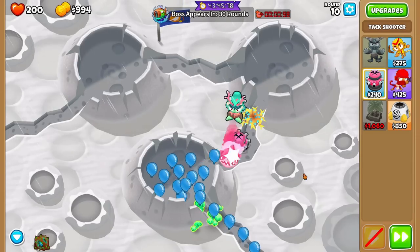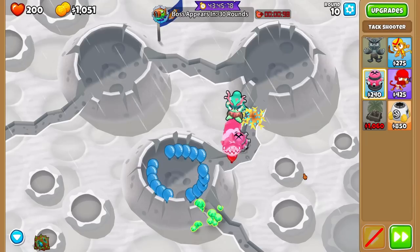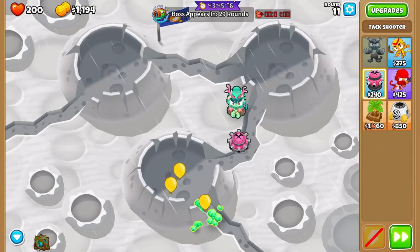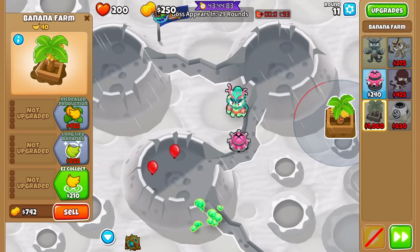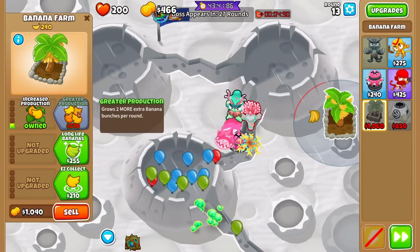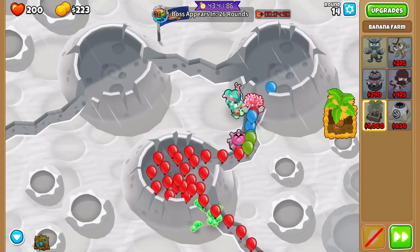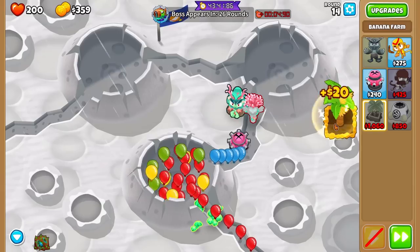Ninja Kiwi is working really hard to make sure every single tile is possible, because there's no human verifying — it's not like the challenge browser where every challenge is verified. They're giving a variety of towers to make sure you don't get stuck with something like Ice Farm Village. As for heroes, it's not completely random — with each challenge you can get a hero, no hero, or choose your own hero, but some heroes are banned for certain challenges.